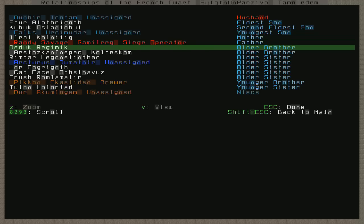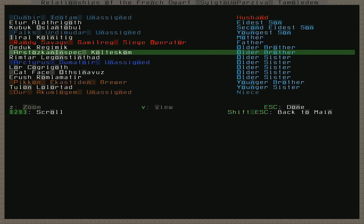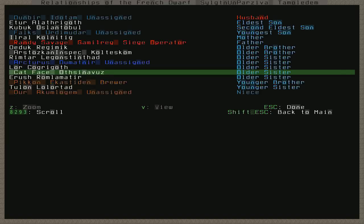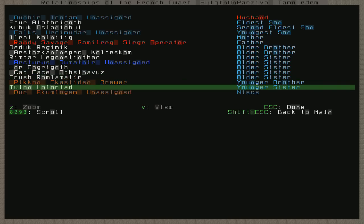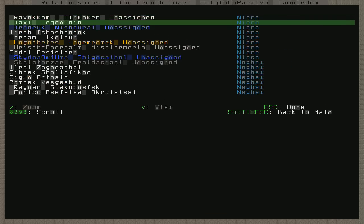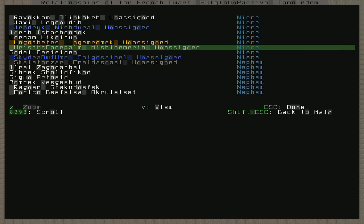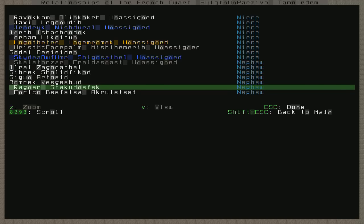Her older brother Ars Toscan Inspector is from Sand Pillar. Arcturus, her older sister, is here. Catface from Sand Pillar is an older sister. Pycon and Dur are a younger brother and niece respectively, and they're both here in the Fortress. Jaxi the Tavern Keeper from Sand Pillar is her niece. Gendrick here in Forest Home is her niece, along with Logothetes and Urist McFace Palm. Skydea Dwarfhammer and Skeletorzar are also nieces. Ragnar and Enrico Beefsteak in Sand Pillar are both nephews.